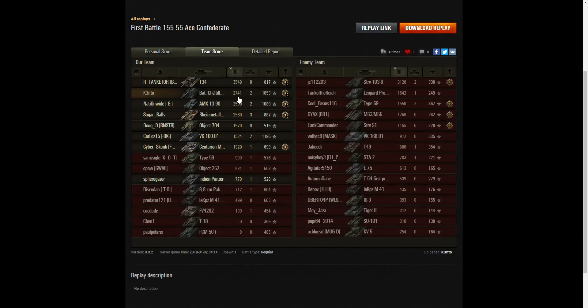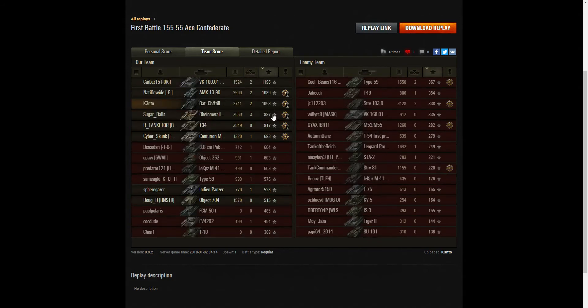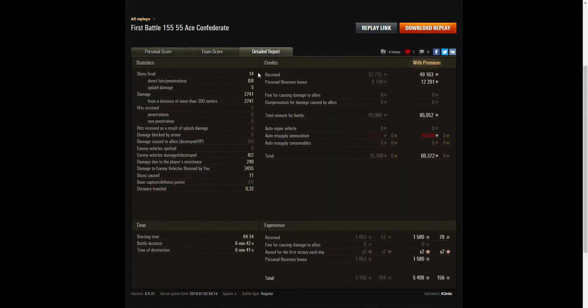Let's have a look at the damage. He came second on damage — 2,741 hit points. The G34 did 3,500, so he was working a lot of the enemy tanks but didn't get any kills, whereas Kento managed to get 2, putting him joint second with 2 kills. The Scorpion got top kills with 3. He fired 14 rounds, got 8 direct hits and 8 penetrations — showing the accuracy of that French gun. 5 splash damage, total damage of 2,741 hit points, all at more than 300 meters. He damaged 8 of the enemy but killed 2, plus damage assistance of 240 hit points and stun assistance of 2,455 hit points.